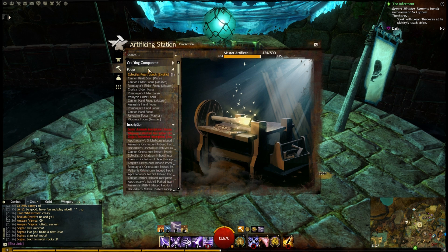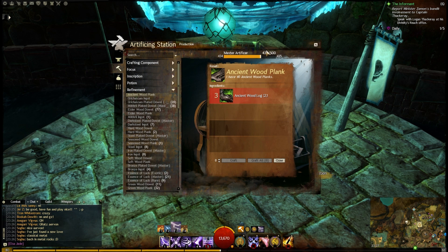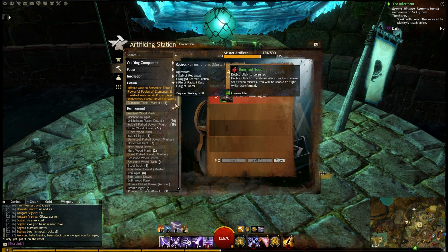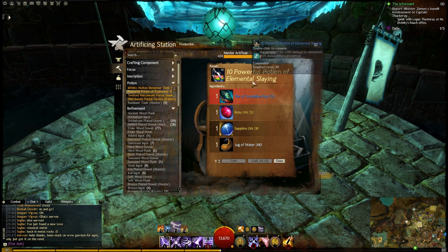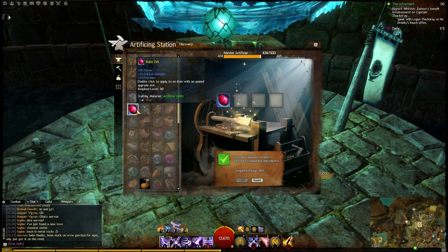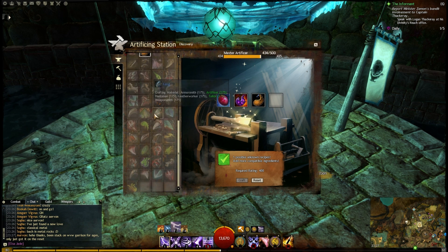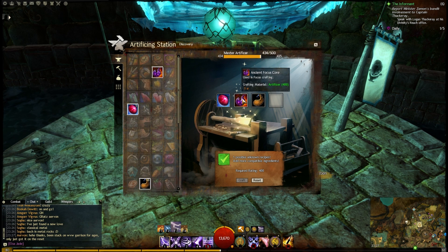You can get to 425 very easily. You shouldn't go past 425 having used any of your materials. From 400 to 425, you want to refine, and then from there you want to create items. For artificer, you want potions — such as the powerful potion of elemental slaying. You can see the recipe there; there are a few of these. Go over to the wiki and look at artificing at 400 rating. Alternatively, go into discovery and throw up any 400-rating gems — the ruby orbs, that kind of thing — and piece things together to see what you get. With huntsmen and weaponsmithing, that will be sigils instead of potions.